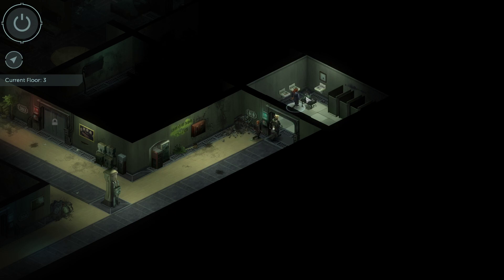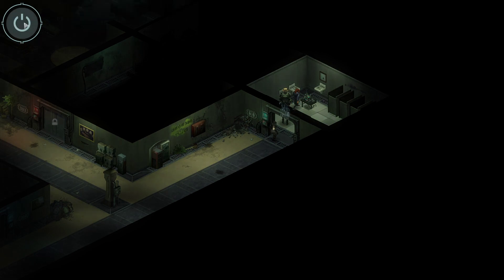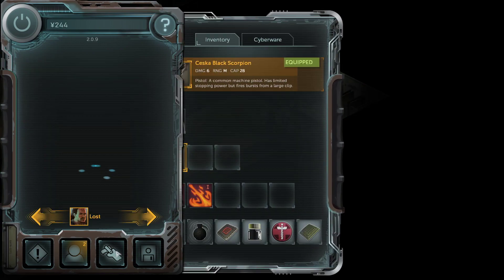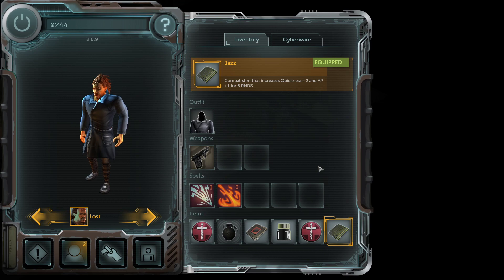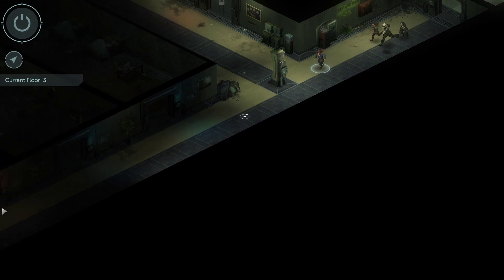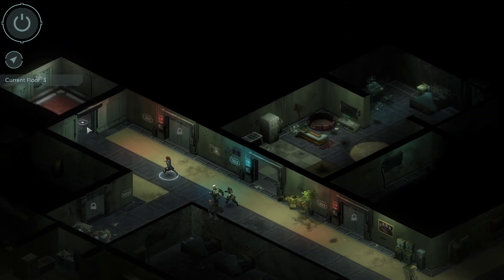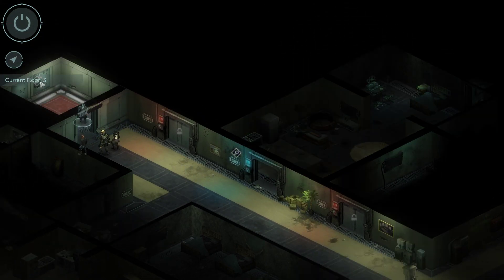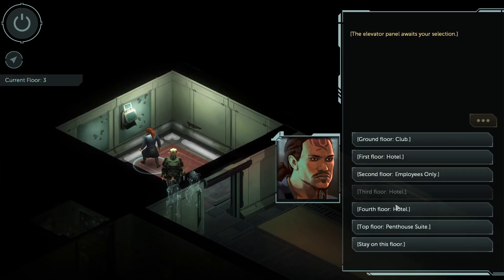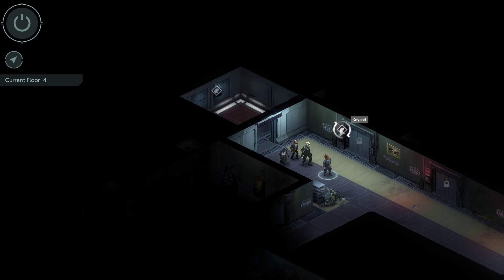We've now pretty much explored the first and third floors, so we only have the fourth floor, the penthouse, and the second floor left. Let's hold off on the second floor for now and go to the fourth floor. Come on, Green Winters — is this your floor? There's a keypad here for room 401 but we don't have that code yet. The rooms are all locked. Let's remember room 401 — this could be Green Winters' room. Now let's check the penthouse.